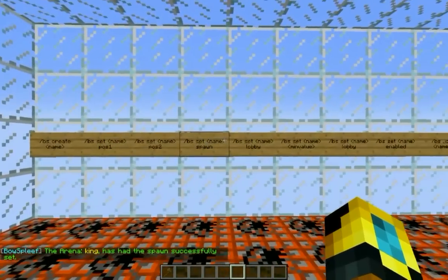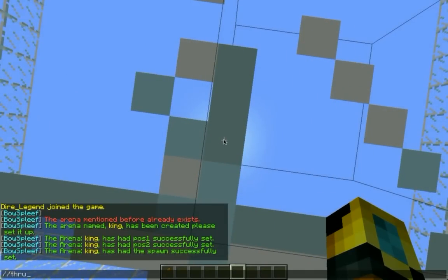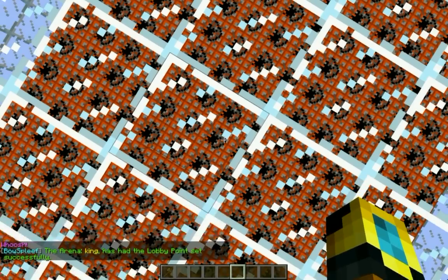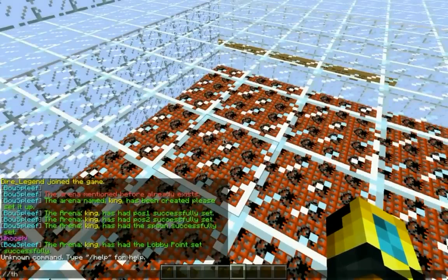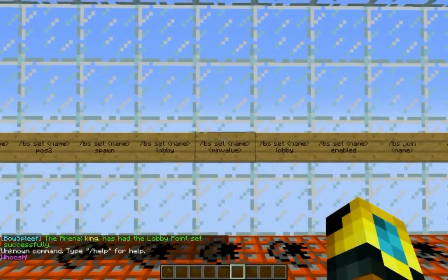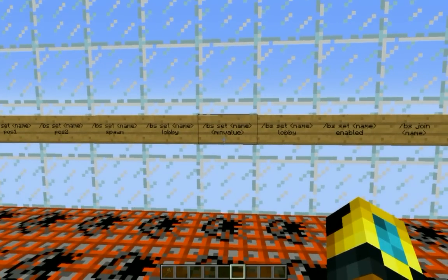The next thing you want to do is set the lobby. Go ahead and fly up to where you want to set the lobby and type /BowSplief set, the name of your arena, and lobby. You can also set the minimum amount of players required to join the game — it's set to 2 by default, and I'm going to leave it like that.